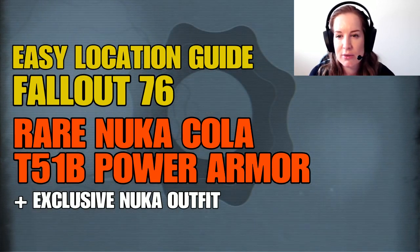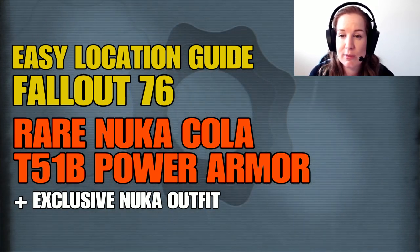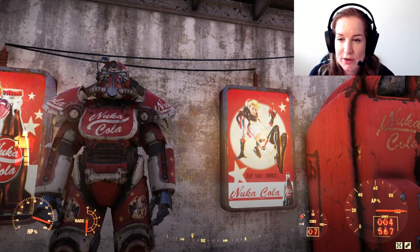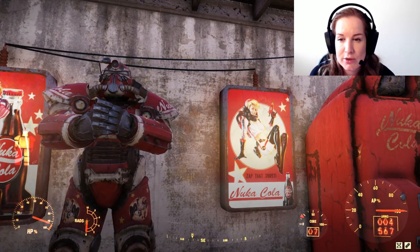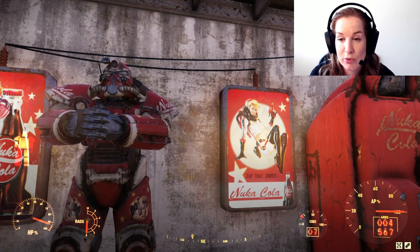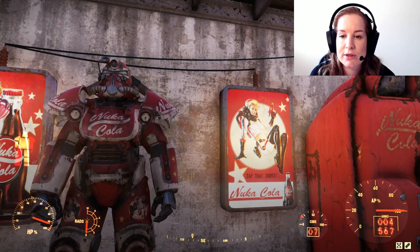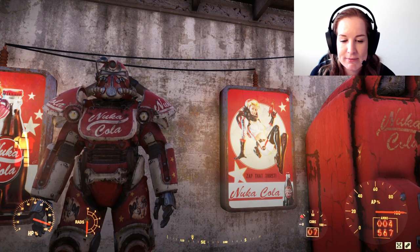Hey guys, thanks for tuning in. Welcome to my guide to finding the rare Nuka-Cola plans for your T51B Power Armor in Fallout 76. In this video I will take you through each location step by step, with a focus on new players who may not have discovered specific locations and need some visual guidance with walkthroughs. Stay till the end for a bonus tip for finding more exclusive Nuka gear. I hope you enjoy and let's go.